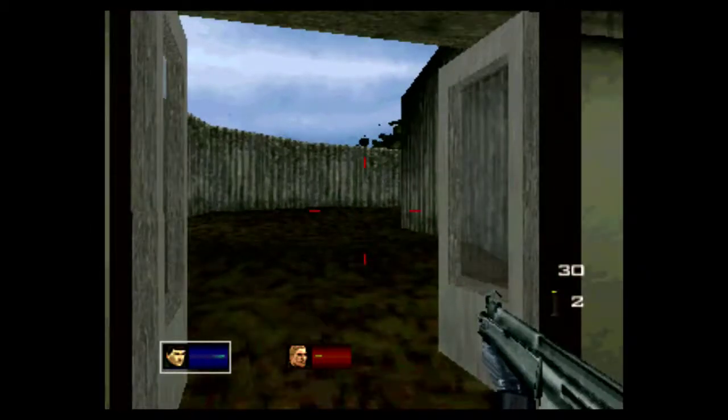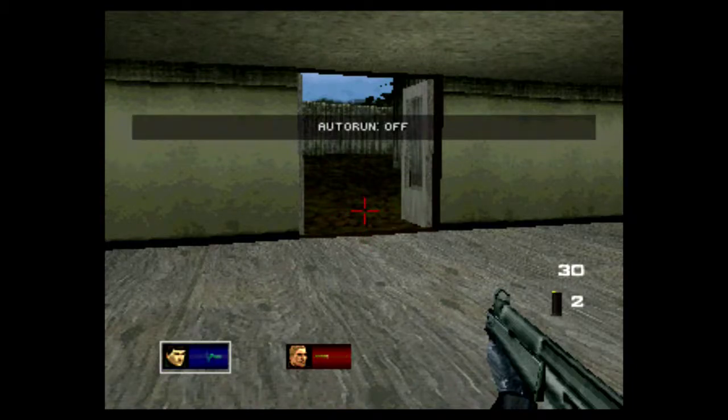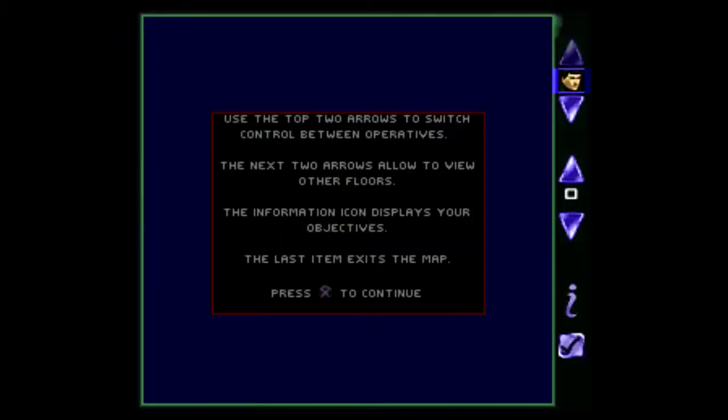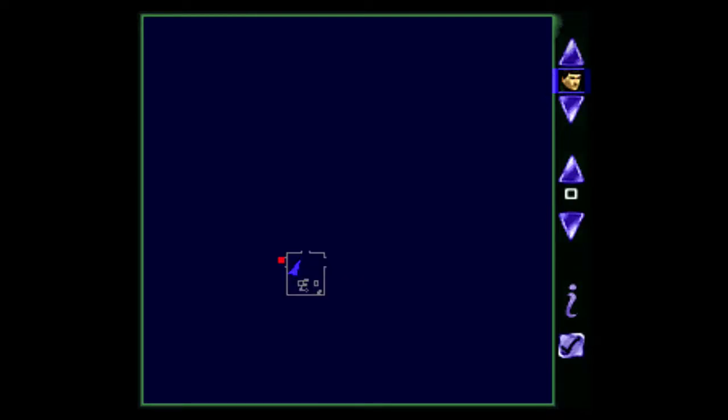I need to swap members. So how do I swap team members? R1, R2 to zoom. L1 directional to scroll.